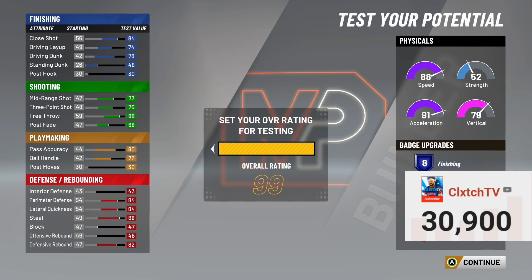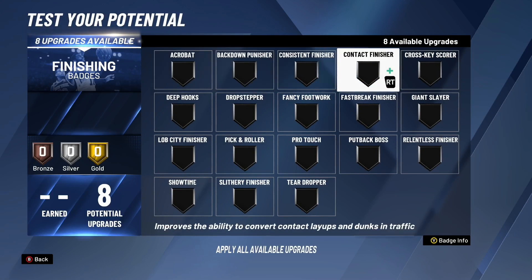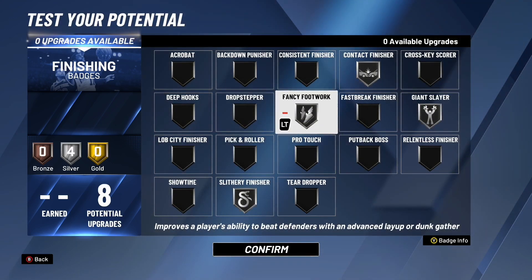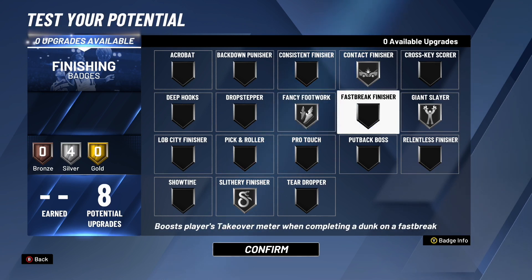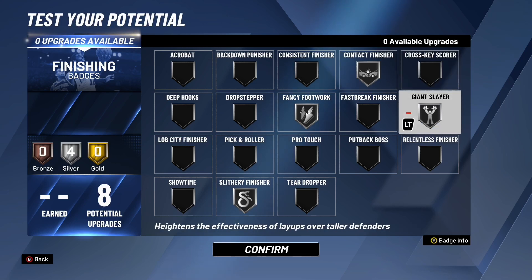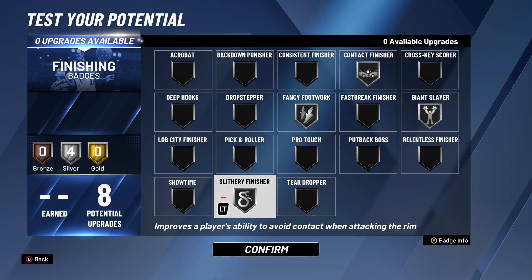At 99 overall you have a 78 driving dunk, and with the plus 4 you'll have an 82 driving dunk. Unfortunately you're two points off of getting the pro contact dunk, but you'll still dunk well regardless. For the eight finishing badges, the ones you have to have are: silver contact finisher — to finish in traffic on layups and dunks; silver giant slayer — you're a 6'5" player and this badge activates against anyone 6'10" or taller, making it harder to block your layup or dunk; silver slithery finisher — helps you avoid contact at the rim and drive past defenders; and silver fancy footwork — the hop steps in this game are overpowered, that's a no-brainer badge. These four badges are essential for this build.